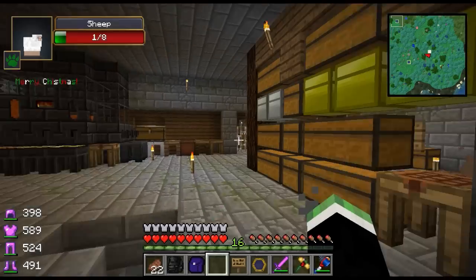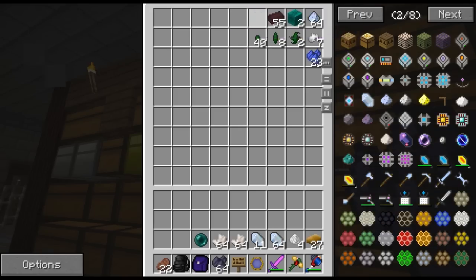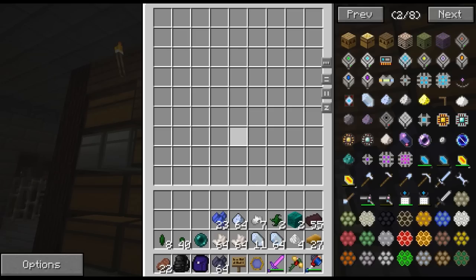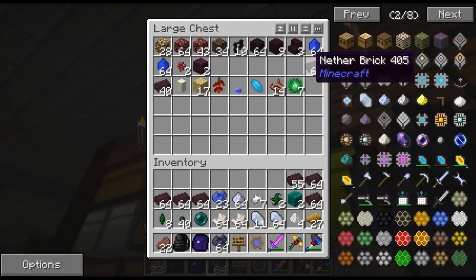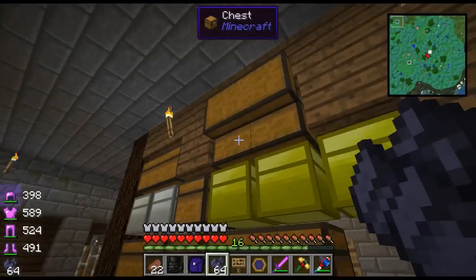If you guys want to use our processing system here, you're more than welcome. Oh my gosh, there are actually trash cans. Someone was mentioning that we needed trash cans in a mod and I can't find trash can loot. I always look for trash cans in like Pokemon Let's Plays.